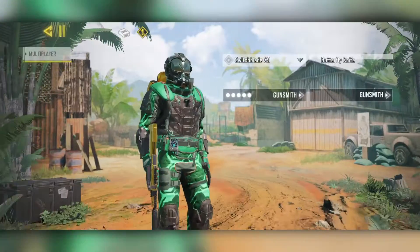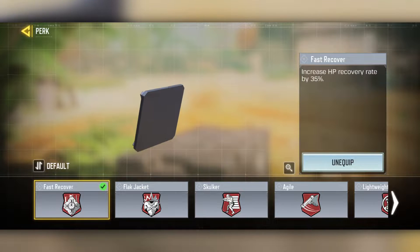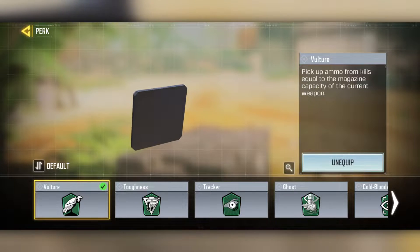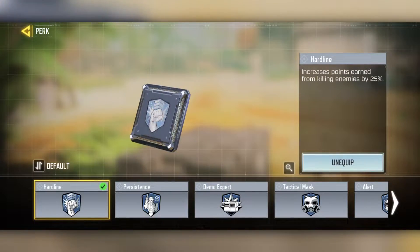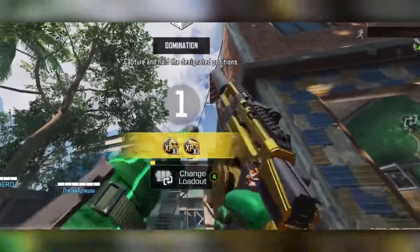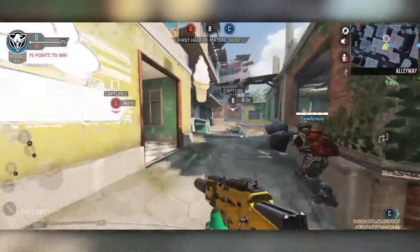Running the Shadow Blade, thermite grenades, and flash grenade. For perks I have Fast Recovery because with this class I'm running into a lot of people, so it's useful to have HP come back quicker. I use Vulture because I run out of ammo pretty quickly. And Hardline so extra kills earn scorestreaks a little faster. Let's hop into a game running that Switchblade — that gold looks crazy on it too. I have not played this map in a very long time, it's gonna take me a while to remember it.